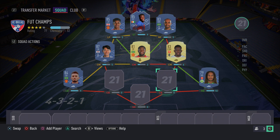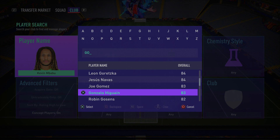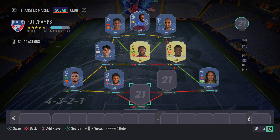In the left center back position — and you guys should know who this is the moment I type the letter G — it's of course Joe Gomez. One of the best center backs in the game: pacey, amazing at defending, and just a meta card that fits the current meta of the game. Just go ahead and pick up Joe Gomez — it's that simple.